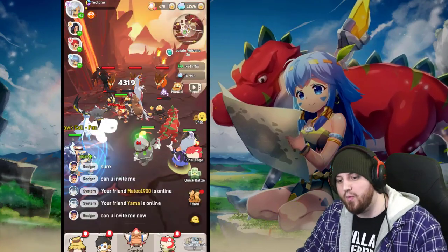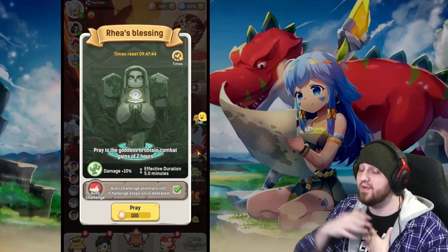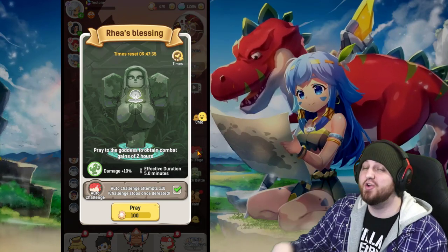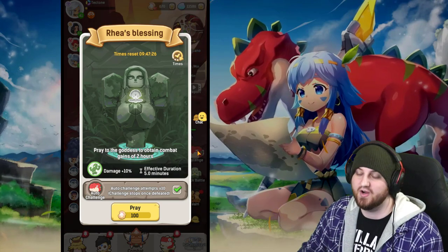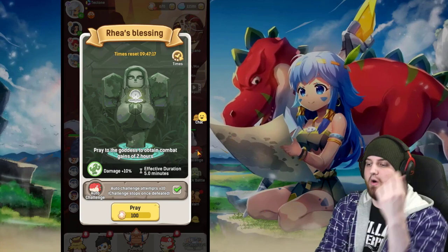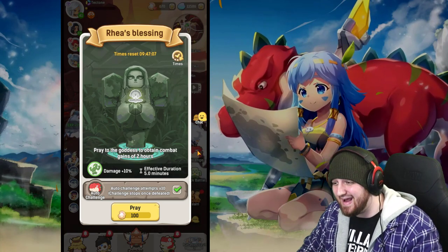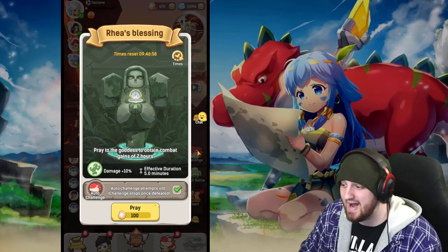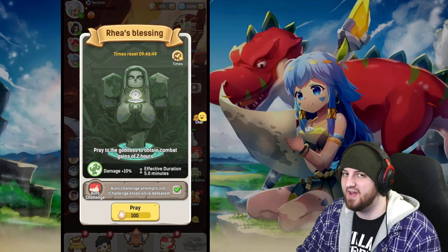Now let's talk about what you can do with your pearls. Quick battle is the first one. The blessing gives you two hours of progress instantly for yourself and two hours for the rest of your team — eight hours of progress total. You can do it once a day free, then it goes to 50, then 100, and so on. The free one is amazing. The 50-pearl one I also consider a daily must — I'd rank that an 8 out of 10, especially if you're going a bit hardcore. The 100 pearl one I'd give a 6 out of 10. Anything above that is just too much; I'd hold on to your pearls.